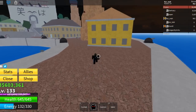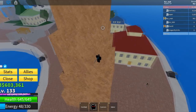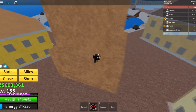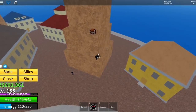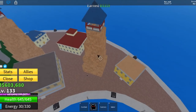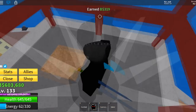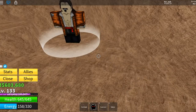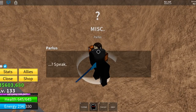Once you get to Marine Ford, you want to come to this first tower right here and climb up it. You might need Geppo or something to get up here, or maybe you don't need all that, but just get up here. Once you're up here, there's a hole — you just want to jump down.